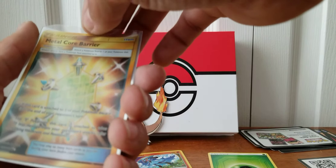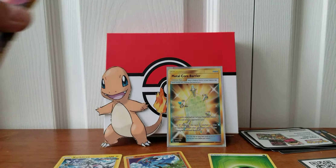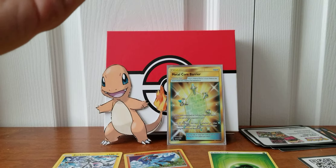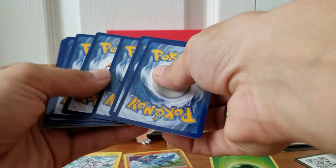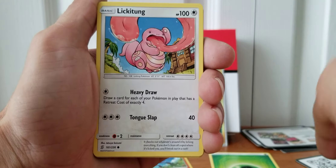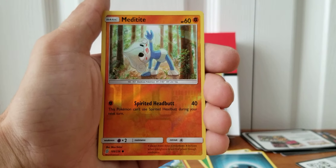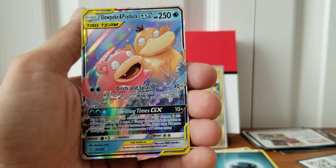With that, I think we'll get into another Unified Minds pack — this will be the second pack. Gotta get the pack down to the bottom so we don't rip it in half. We have a Deoxys and Espeon pack. I see a Pikachu — that's usually a good sign. Code card for you guys. Four and two. We have Pikachu to start it off, Lickitung, Purrloin, Magmar, Tynamo, Dark-type Energy, Elgyem, Pukumuku, Vigoroth, Metagross doing some stretches. And oh, very nice — we have a Slowpoke and Psyduck Tag Team GX!